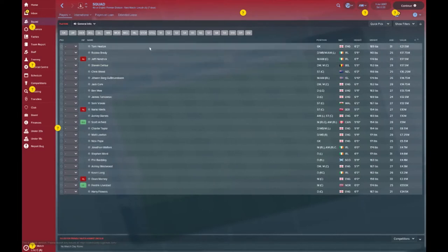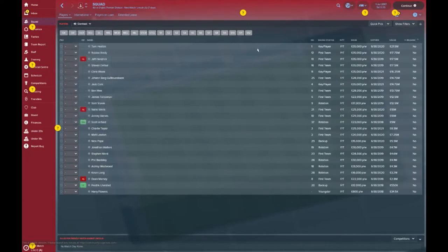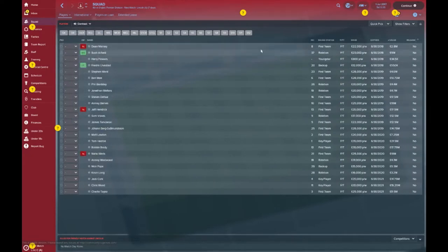The most valuable players: Tom Heaton tops the billing. Robbie Brady is second at £17.5 million. Jeff Hendrick was a summer signing by ex-manager Sean Dyche. Stephen DeFore at £17.5 million — a 29-year-old defensive midfielder who's going to the World Cup. Chris Wood signed just before transfer deadline day at £16.25 million. Looking at contract expiries, Dean Marney and Scott Arfield are the two main ones. Scott Arfield is probably the one you really need to consider — either sign him up, or get rid of him as he's wanted by Crystal Palace.